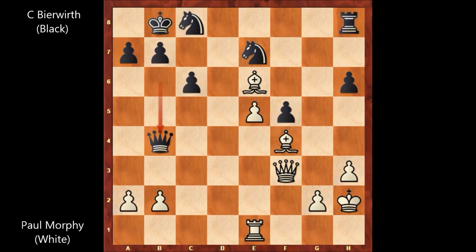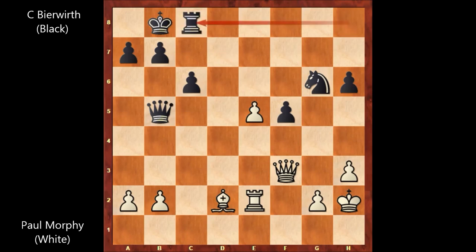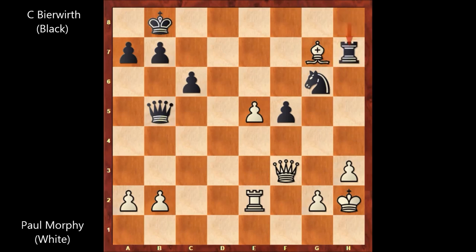Rook takes rook, queen to b4, rook to e2, knight to g6, bishop to d2, queen to b5. Paul Morphy captured the knight with the bishop, rook takes on c8. If king takes on c8, of course, queen takes pawn with check. But Paul Morphy captured the pawn anyway on h6, and everything is falling apart for black. Paul Morphy is a pawn up — rook to h8 attacking the bishop, bishop to g7 attacking the rook, rook to h7, bishop to f6, rook to f7.